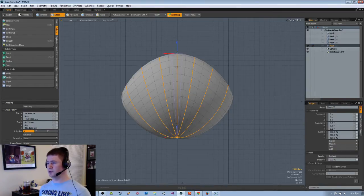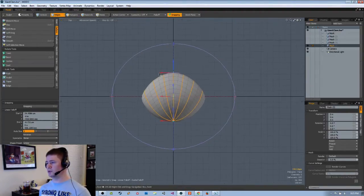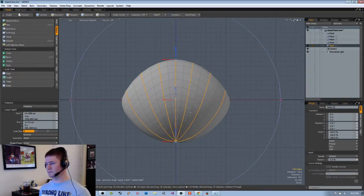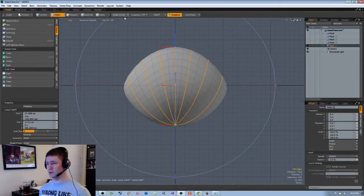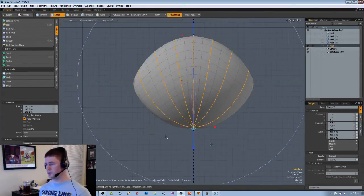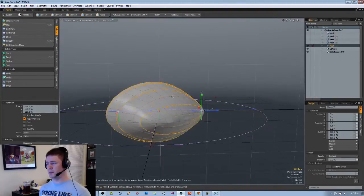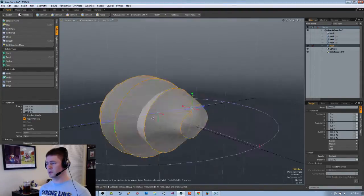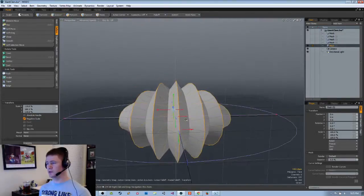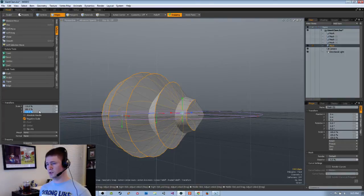I hate when the menus get kind of stuck like that. From that last experience I know I need to have this a bit larger. Action center should be set to automatic — I'm gonna set it to automatic to be sure. Let's give that a scale. Now scale it this way. So that's too much but it's the idea — I want that to be like 110. Why does it keep reapplying?